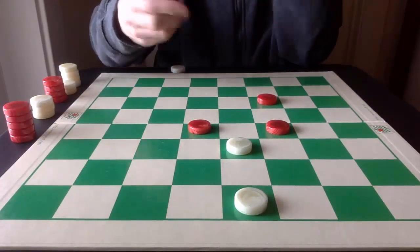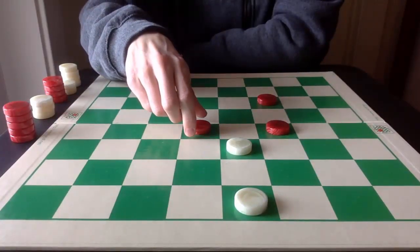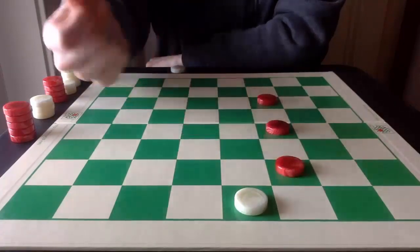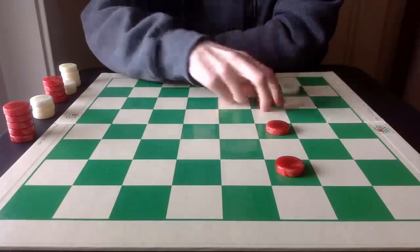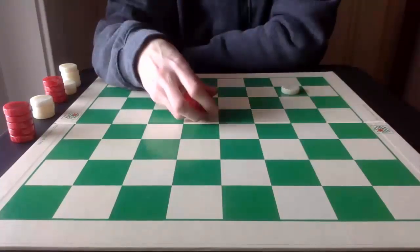Now if Red takes the other jump, it's the same result — one, two, and three for the triple jump and the game.